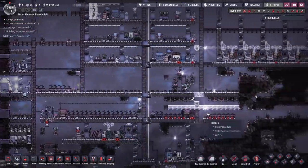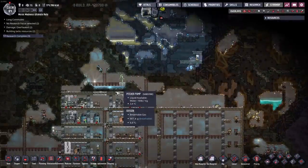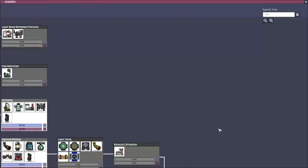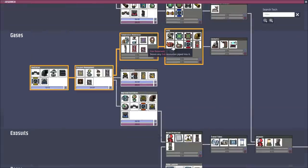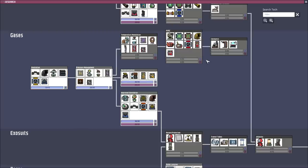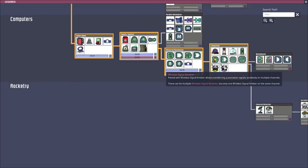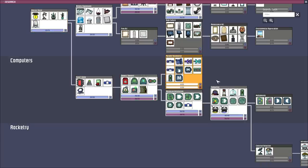Another thing I really need to find is a little bit of clean water. Right now I have some, which is good, but I'm going to use it up very quickly as I do more research. Speaking of research, insulated tiles are also really good. Gas reservoirs and all that stuff — there's a lot of things I want to research. I might as well finish off automation so we can get the ribbon. That's real handy, and then we can start doing things like counters.